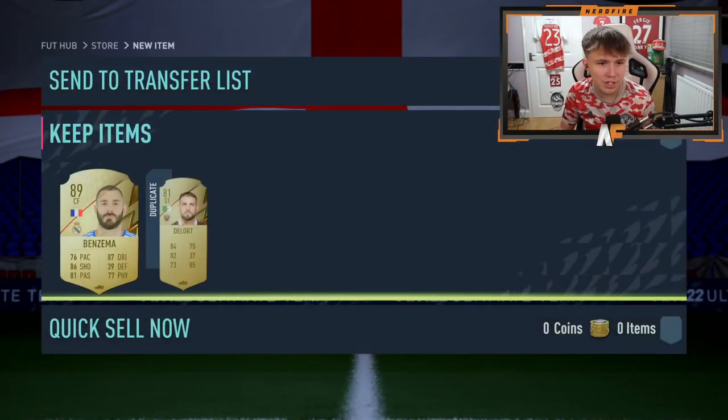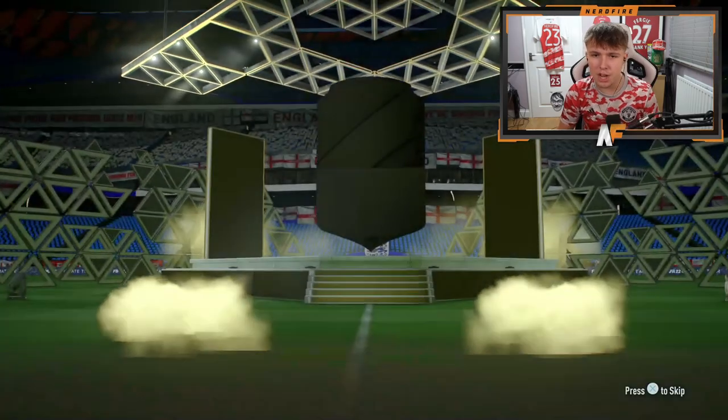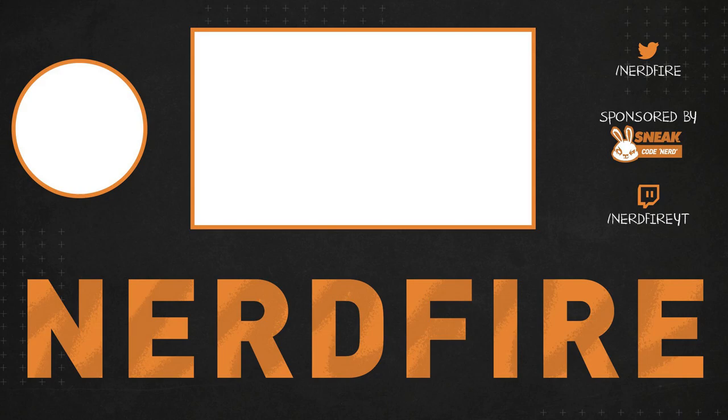We finally get a walkout which is nice to see. Final pack - let's crack it open and surprise me EA Sports with something good. No, we end it on a non-board. That wraps up the pack opening - literally four walkouts from 12 50k packs and 20 81-plus double upgrades. Not the greatest pack opening, no headliners in sight. If you guys have opened up any packs let me know in the comments what you managed to get. Thanks for watching - please like, comment and subscribe, and I hope to see you guys next time, goodbye.